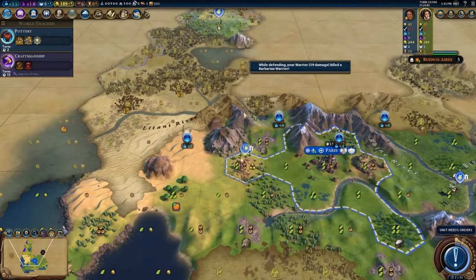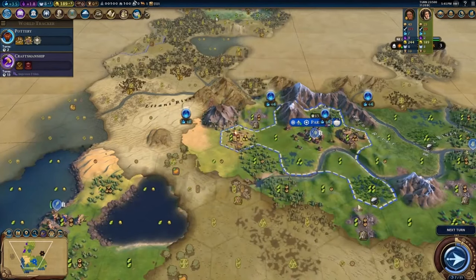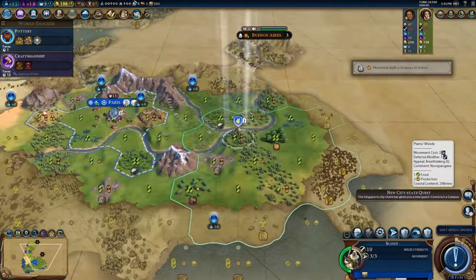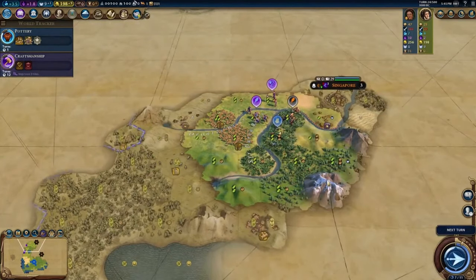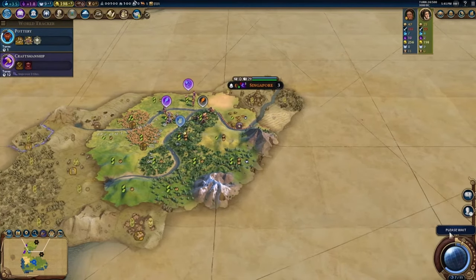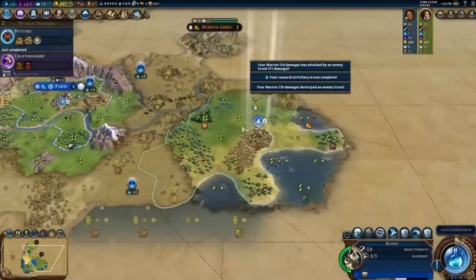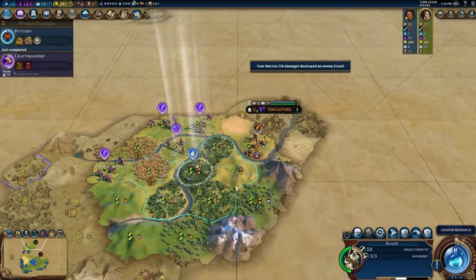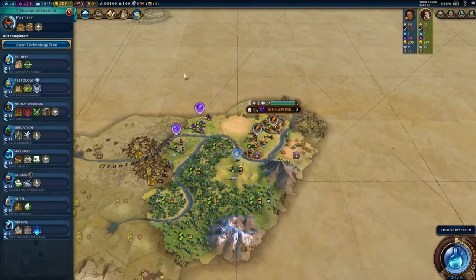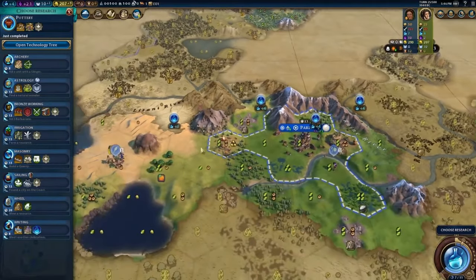We'll go ahead and start bringing this warrior up to maybe deal with this barbarian camp. Found another city-state, Singapore — not a big deal. Something tells me they're going to try to kill Singapore and they'll probably get away with it. What do we want to get next? We could go for Masonry, and honestly we could possibly chop out an early Pyramids here — that would be pretty cool. Let's go ahead and research Masonry.